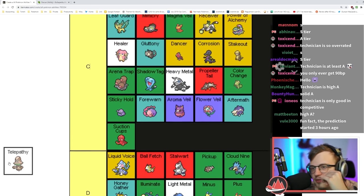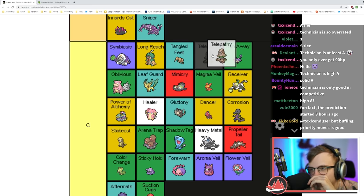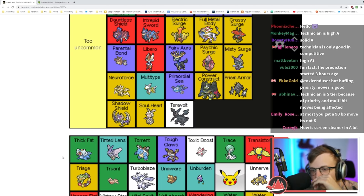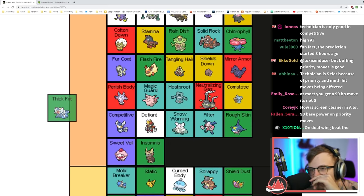Telepathy makes you not deal damage to the Pokémon next to you in doubles — but the Pokémon that get it almost never get moves that benefit from that. C tier. Teravolt is too uncommon — it's just Mold Breaker. Thick Fat is really good — gaining two resistances is really nice, definitely A tier.